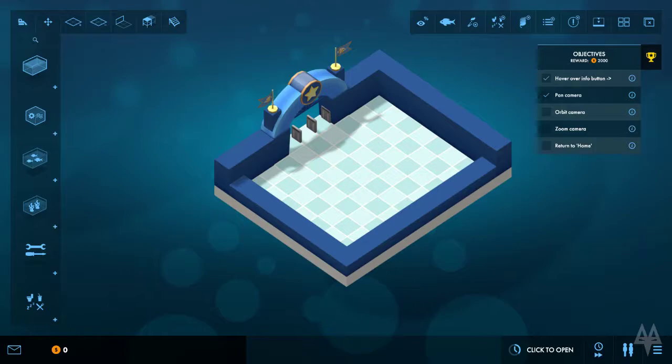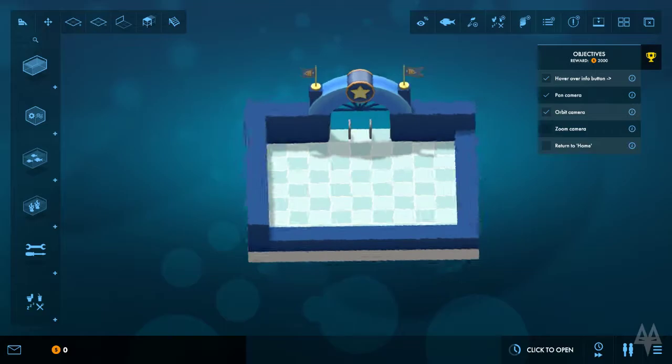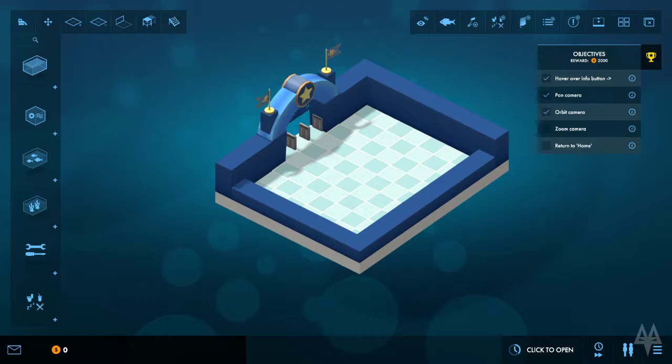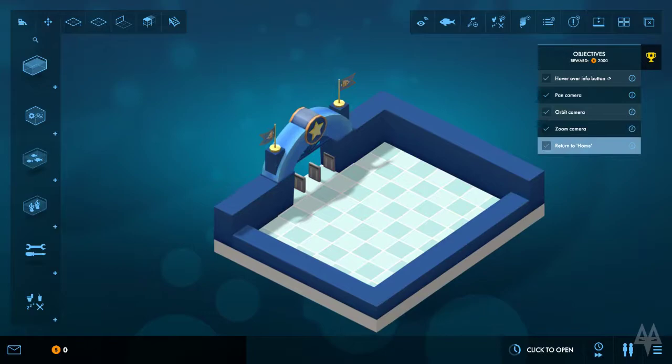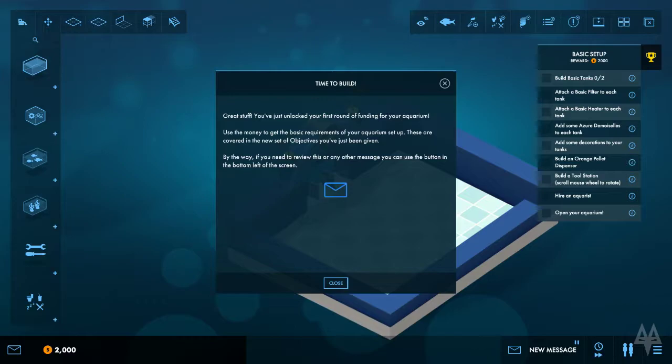I'm just going to turn the audio down ever so slightly - it does seem a wee bit loud. Return to home: if you lose your aquarium, you can press the H key to return to the entrance at any time. I wish my home had that. Time to build - great stuff. You've just unlocked the first round of funding for your aquarium. Use the money to get the basic requirements set up.